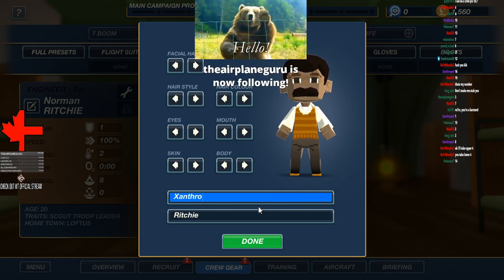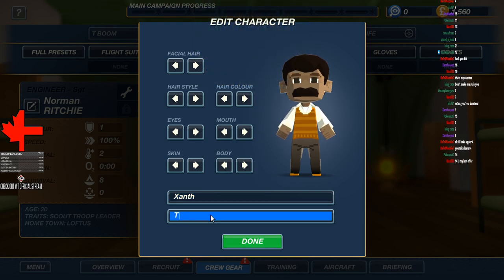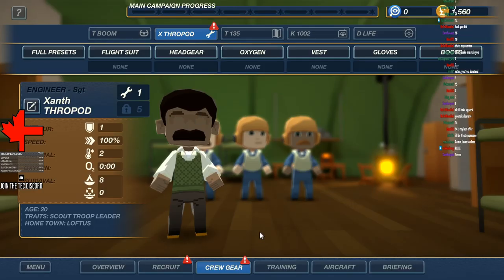We are going to need a few more people. Let's just go for Xanth — you can be Xanth-thro-pod. How about that? I think that sounds good. You can have some wonderful black hair. And by the way, if you want any other customizable options, let me know — if you want different eyes, blue or green or black or anything like that.